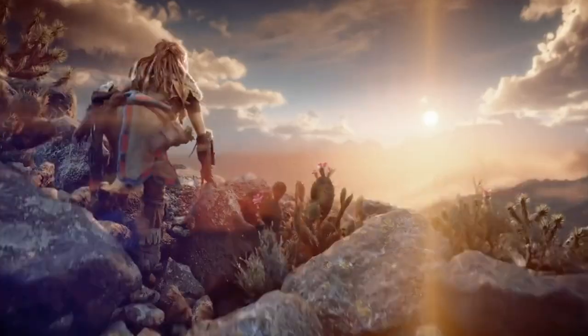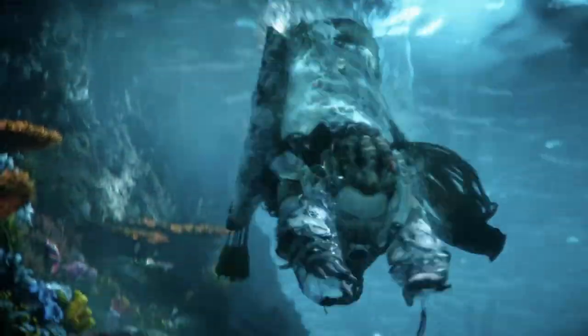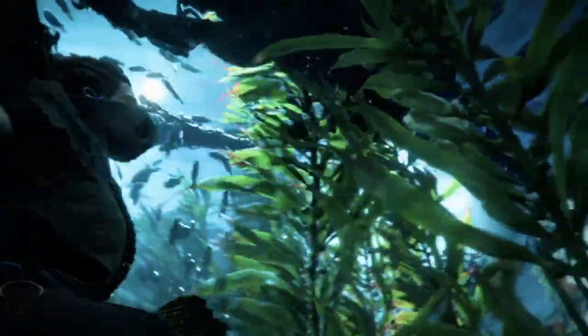The Horizon Forbidden West map is a little bit bigger than Horizon Zero Dawn, but players will have the ability to swim under lakes and rivers. There is no word about flying in the skies, but we can keep our fingers crossed for that to happen at some point in the game, because there were a lot of mysteries and surprises that he didn't mention.